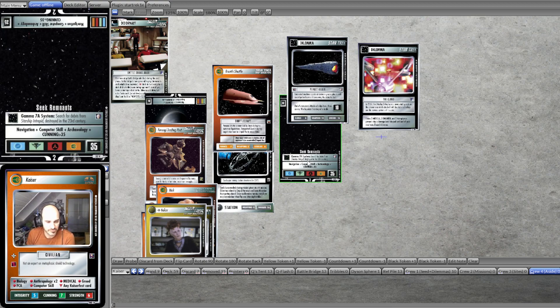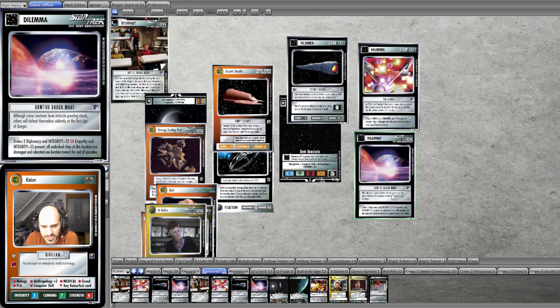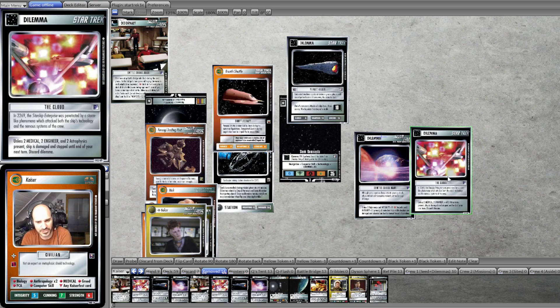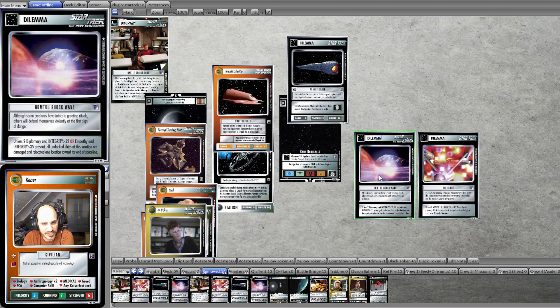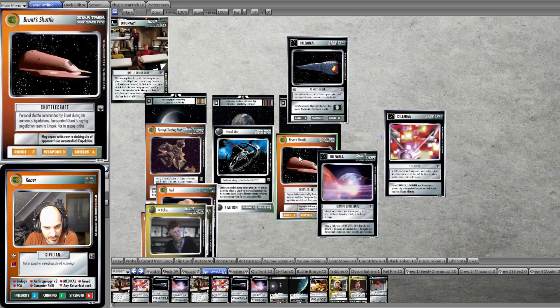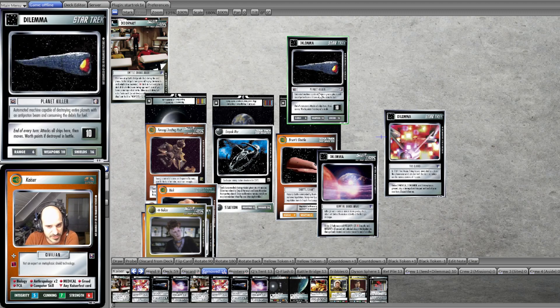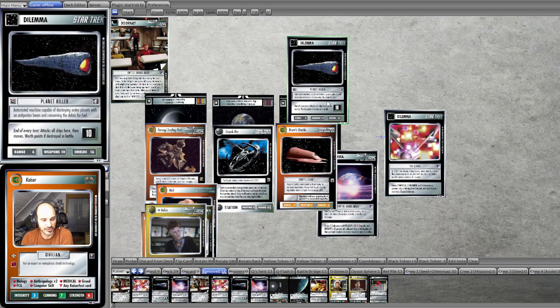He managed to hit everybody with his dilemmas, destroy ships, but everybody actually managed to do the mission in the end. It's a very nice setup, because in order to get through Gomto Shockwave, we need those social skills — Diplomacy and Empathy. And typically there isn't too much overlap with the rather scientifically centered skills on The Cloud: Medical, Engineer, Astrophysics. So there is a good chance that if you can get through one with a small or medium sized crew, you won't be able to get through the other. And even if we had attempted with the undamaged bronze shuttle, The Cloud would have damaged it, and then with 10 weapons and reduced shields, most ships will be able to be taken out by the Planet Killer.